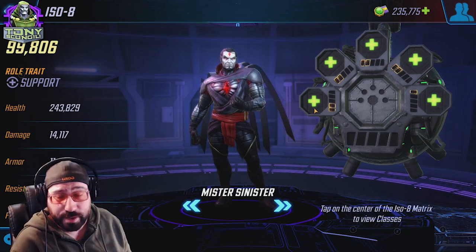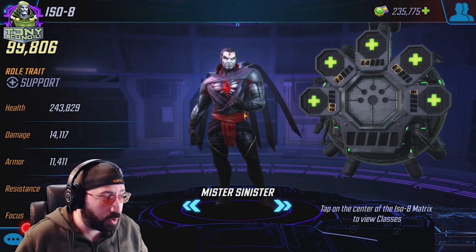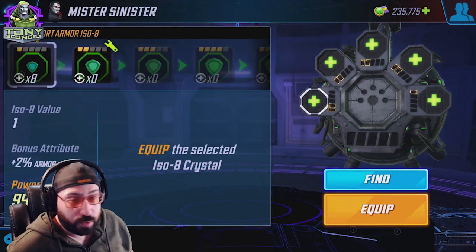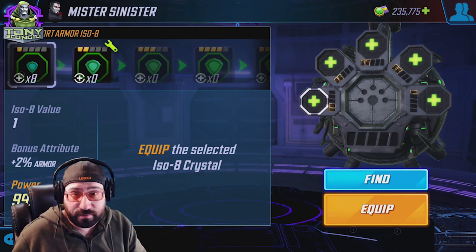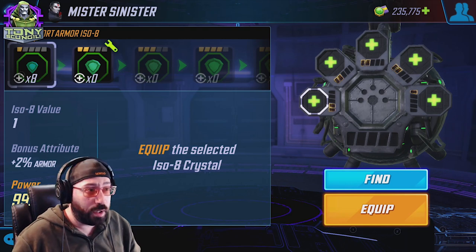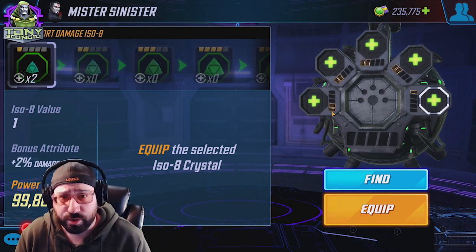We're going to use Mr. Sinister as an example, and you can quickly check right here all the stats that show up. As we've already discussed, each ISO-8 has two different variables: the class or role of the character, which would be support, blaster, brawler, protector, and controller.